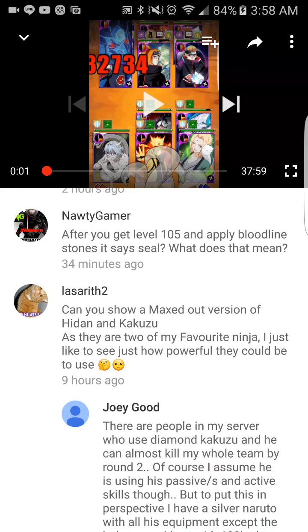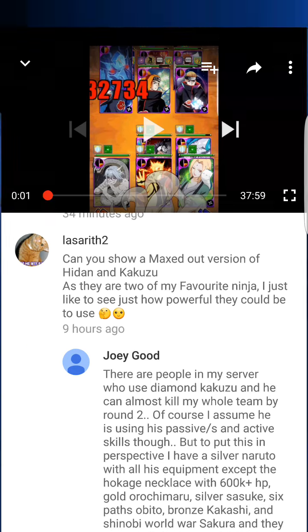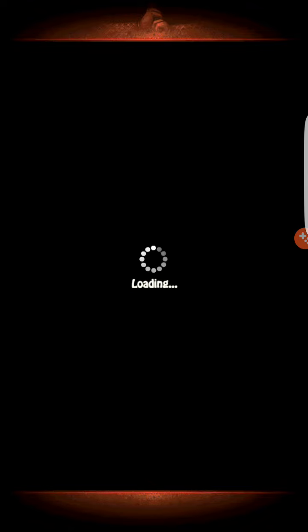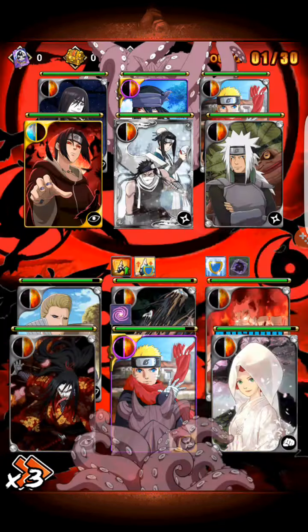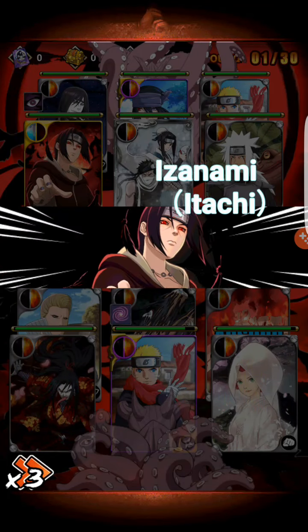Someone asks: 'Can you show a max version of Hidan and Kakuzu? They are two of my favorite ninja.' I've never really tried to get Hidan or Kakuzu's items. I do have them at Diamond, but unfortunately I don't have all of their items and skills. I will say this though — Kakuzu is very, very powerful. My opponent's Kakuzu has been the reason why I died a few times against him. Just watch — this is his Kakuzu, and he has a lot of HP.